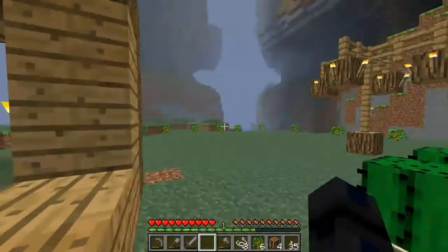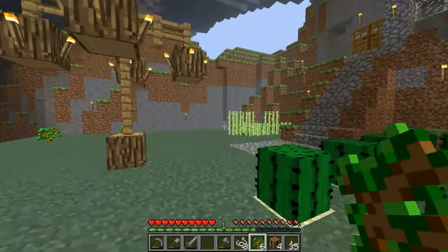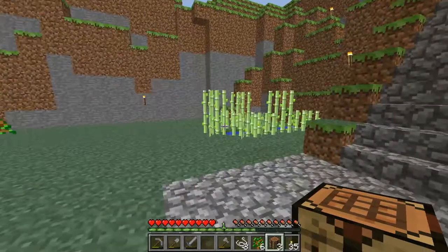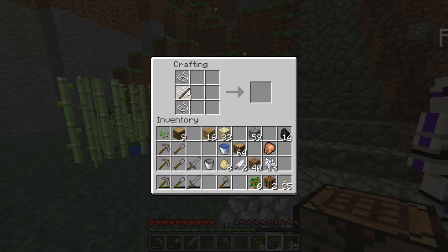I failed again walking into the cactus. Brought some work benches out to put out here. Reed grows really fast. Too bad you can't make food out of it — well, you can make cake but it requires eggs, milk, and a whole bunch of other stuff. Oops, I made a bow instead.